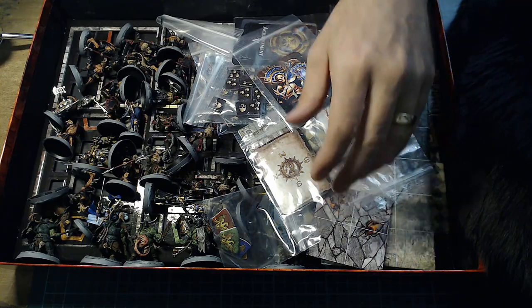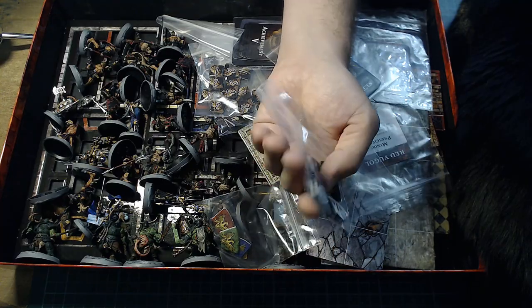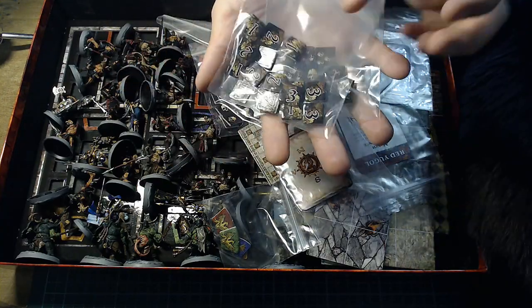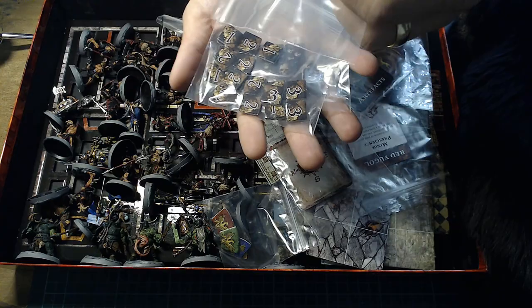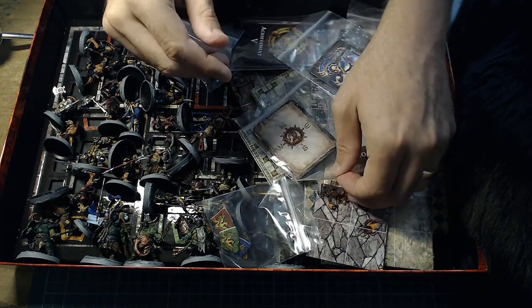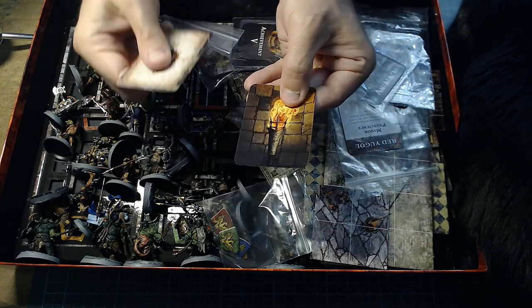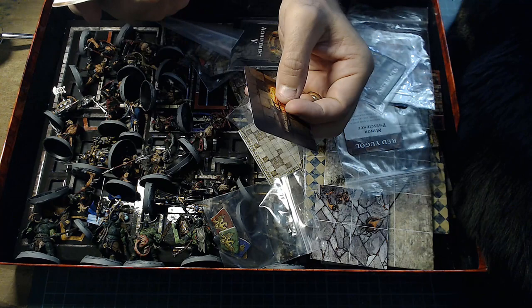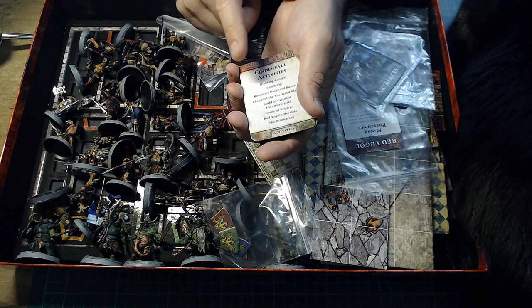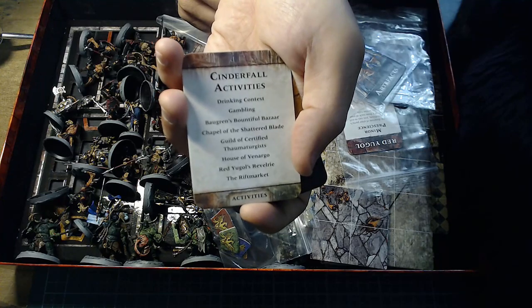You're going to get quite a few tokens: wound tokens, three-skull grievously wound tokens, gold markers, room markers, and stun markers for when enemies are stunned. You also get the torchbearer card and a little compass token, which has the Cinderfall activities listed on the back — showing players what they can do when they're back in town.